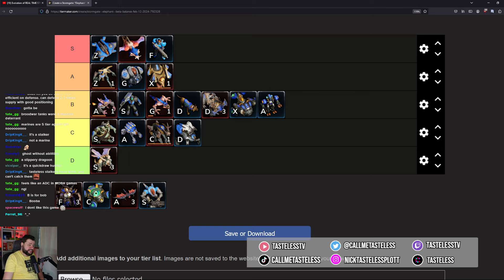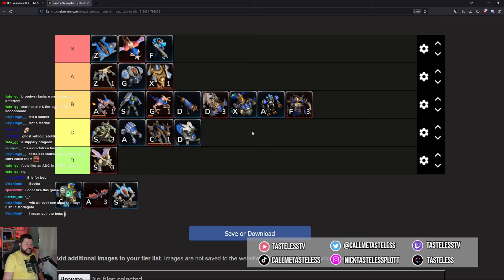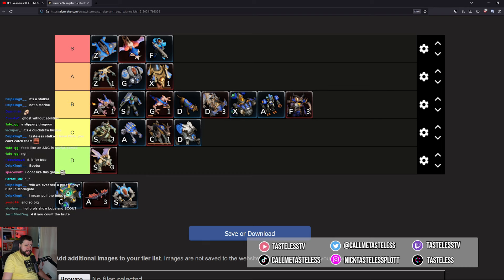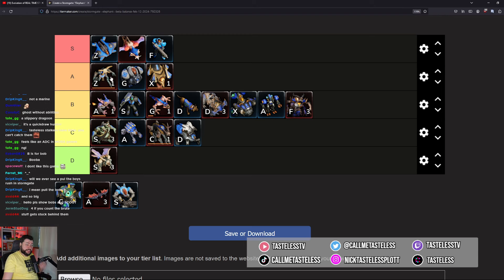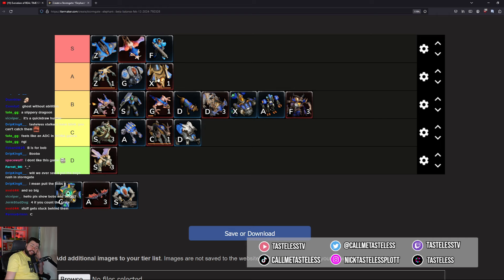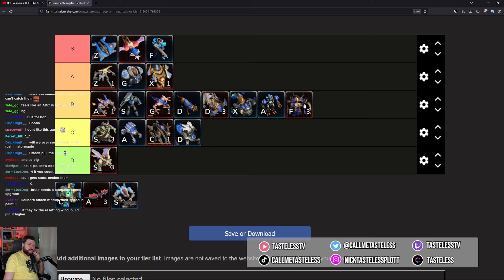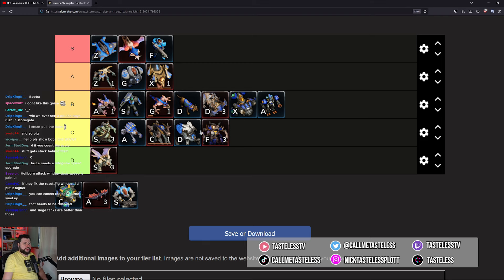The Hellborn I'm putting at B — actually chat convinced me to move it to C. Infernal has three painfully slow units and the Hellborn is one of them. The Magmadon is actually fast compared to the Weaver and Hellborn. The attack wind-up is crazy and if it gets canceled the whole thing has to start over, so yeah, Hellborn goes to C.